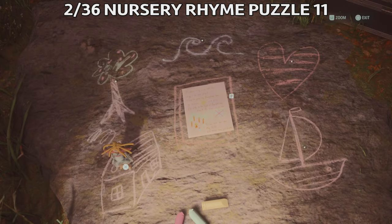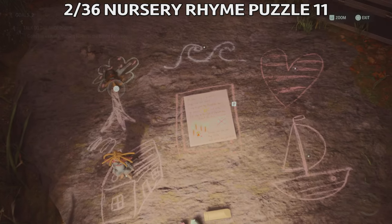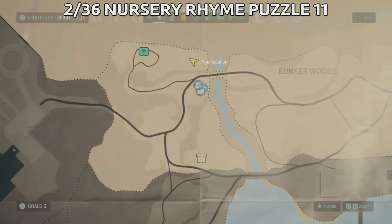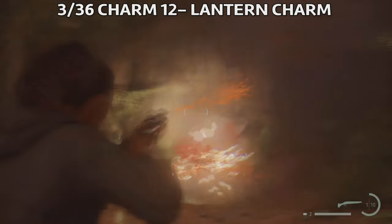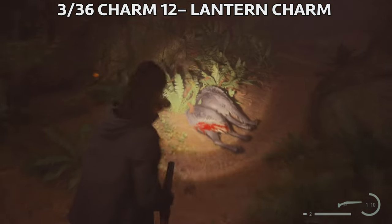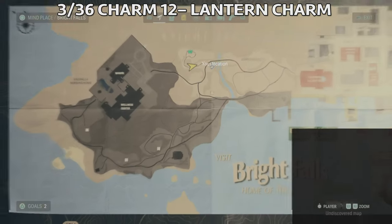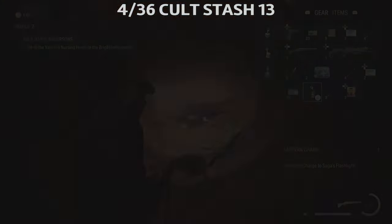Don't forget to pick the dolls up after you finish the puzzle — mother doll on the house and child doll on the tree. Pick them up afterwards. This is the location on the map, southern of the previous cult stash. Now following the path, you're gonna encounter some wolves. After you finish following the black marks, you're gonna find the lantern charm — charm number 12 — very close by to the puzzle and the cult stash in the same area.